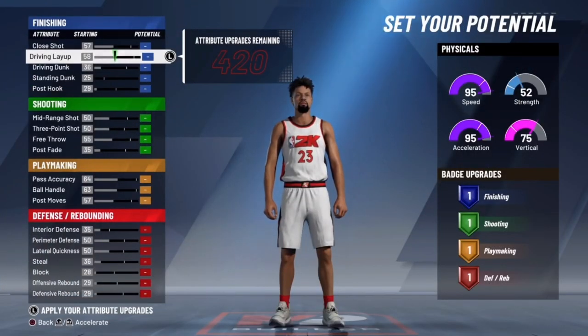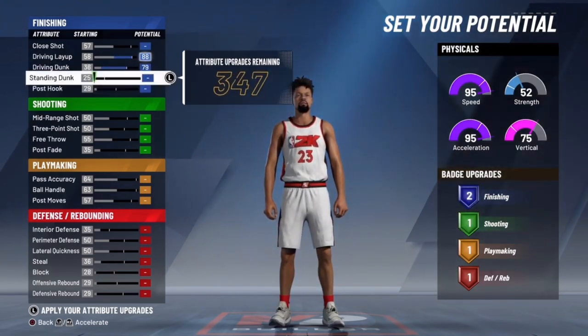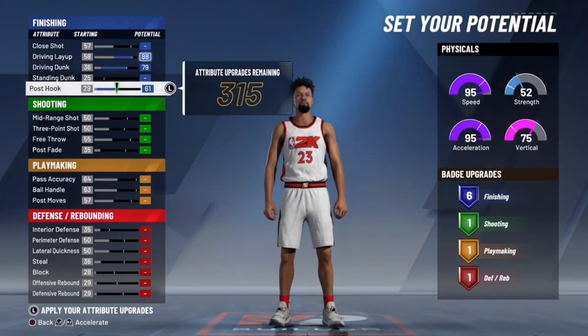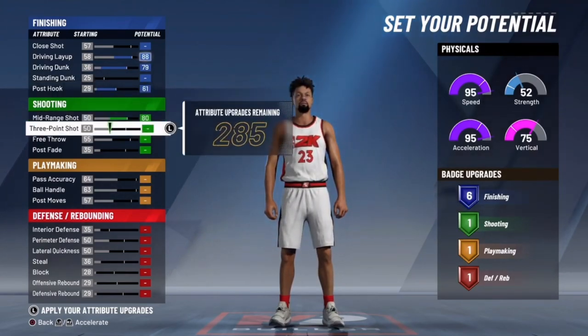Alright, so if you've been playing 2K20 for a while, you know what you don't need. As a point guard, you don't need standing dunk and you don't need post hook. But for this build, I'm gonna put up my post hook because it gives me more finishing badges, and that's what I'm gonna lead to at the end. All my shooting is going up.